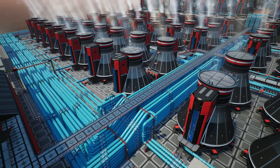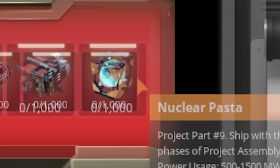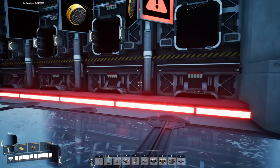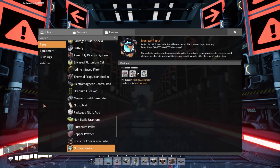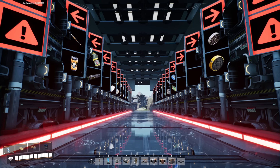It's taken over 600 hours to plan the logistics, automations, and power production to do what we're going to do today, which is to cook up some nuclear pasta. So hello everyone, I'm Kibitz, and welcome back to Satisfactory, where yes, we are making nuclear pasta today, which is essentially a contained neutron star, which has been pretty crazy to automate.